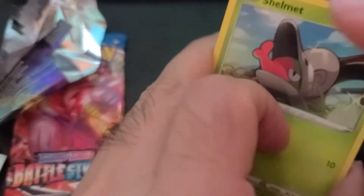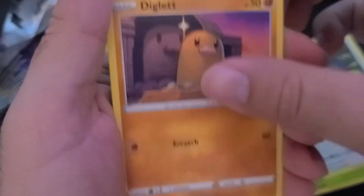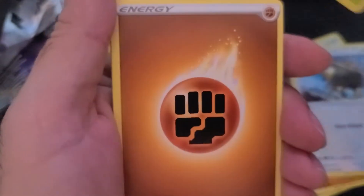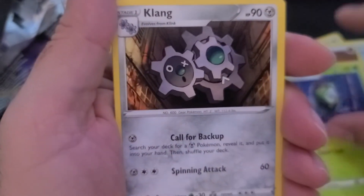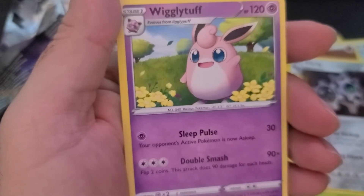Out of our Darkness Ablaze we have Shelmet, Squovit, Diglett, Tauros, Pansage, Energy, Didany, Dartrix, Kling, Lunatone, and a Wigglytuff.